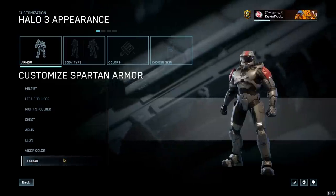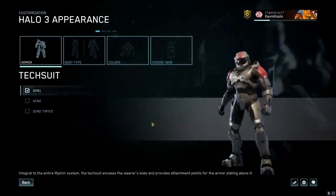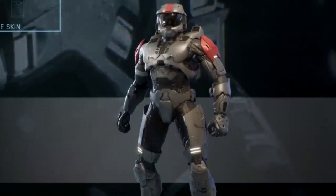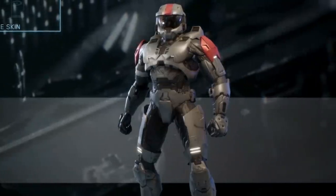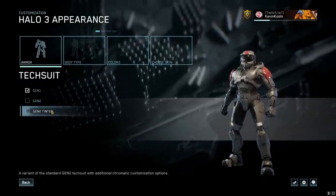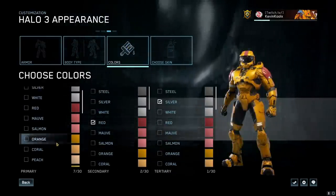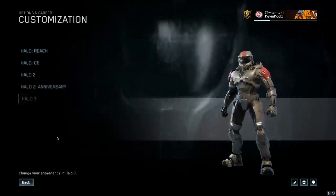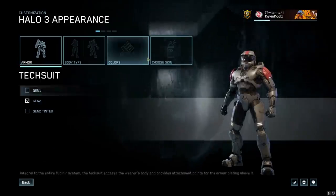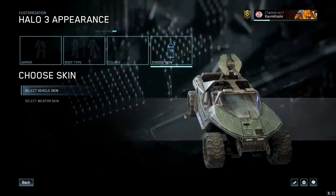We have a brand new customization we've never had in Halo before: the tech suit. You can actually customize the tech suit now. You have Gen 2, which has more of a textured, almost Halo 4 look to it, and also Gen 2 tinted. The difference is that the Gen 2 tinted has a colored undersuit — if you switch the color, you can see the undersuit color changes as well. But if you like the texturing of the undersuit but don't want the coloring, you can just do Gen 2, which keeps a black undersuit.